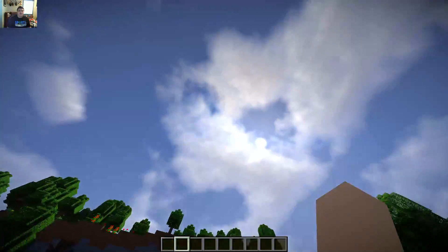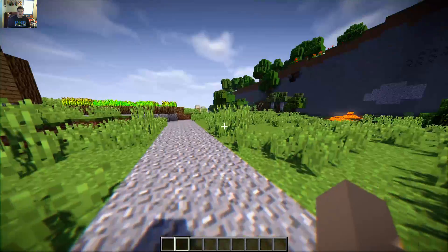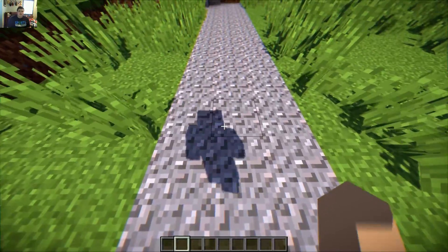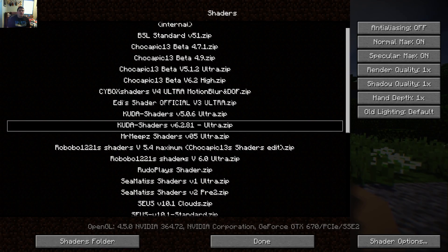Anyways, this one's got some pretty cool effects — the clouds, the sun effects, and the shadows are all pretty good. Now we're going to move on to number 1, which is one I made a cinematic over not too long ago, about a couple weeks ago, and it is still one of my favorites. Cybox Shaders version 4 Ultra, with motion blur and depth of field.